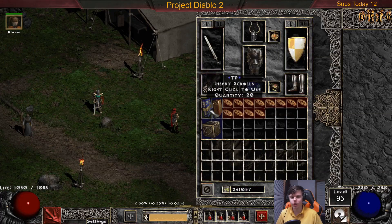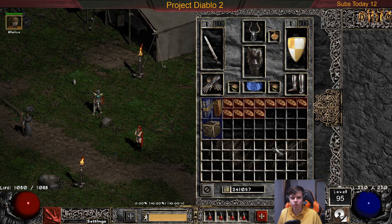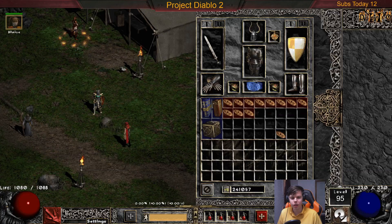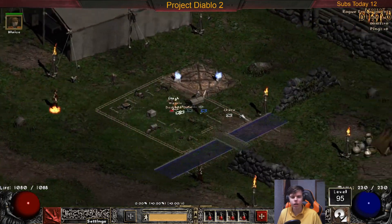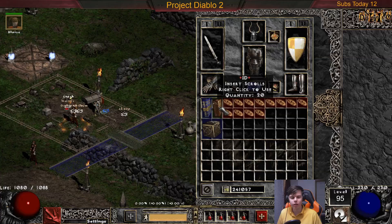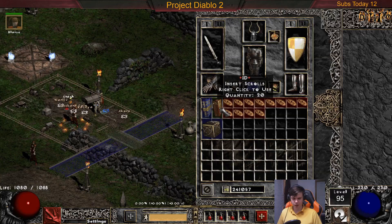Something cool in Project Diablo 2: if you have an ID tome in your inventory, you can hold shift and left click to identify all the unidentified items in your inventory. So if I had an unidentified charm, I can go hold shift and left click. I don't have any unidentified items right now, but you can just do that over and over as long as you have a quantity in your ID tome. It doesn't work if there's just scrolls — it's only for the ID tome.